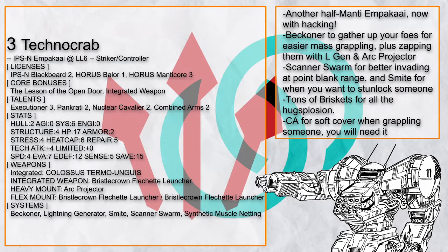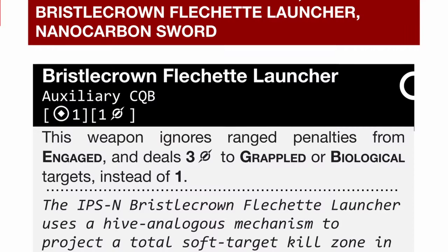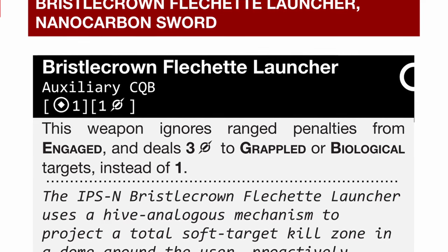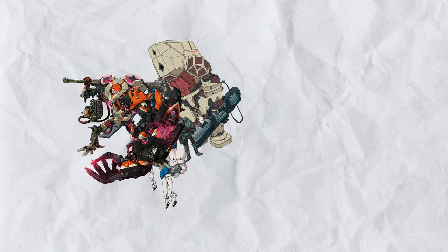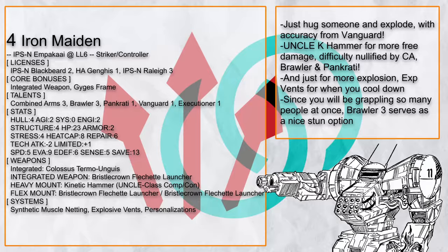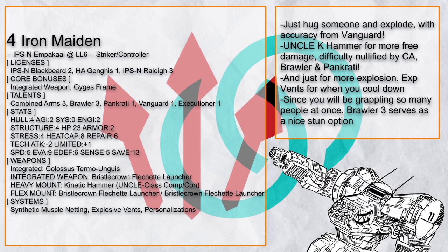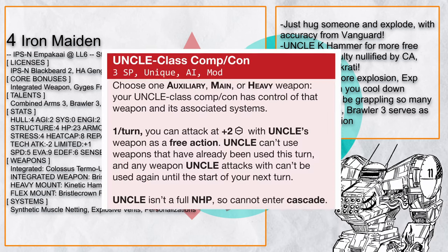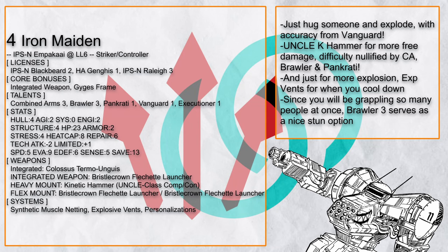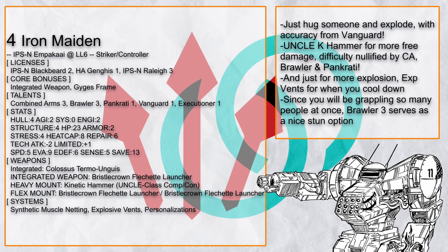You will also notice that this build has a ton of Bristle Crown — which I will just call Brisket from now on. Brisket is a weapon designed to deal with grappled enemies, and even against a single enemy they are quite powerful with 3 damage. Since Ampaka has an easier time grappling multiple enemies at once, you can probably figure out where this is going. Some builds even spam a lot of them, like Iron Maiden here, to make sure their foes are truly exploded. It even comes with the Uncle Kinetic Hammer to swing for more damage for free, with all its difficulty cancelled by accuracies from Combined Arms, Brawler, and Pancrati. Just keep punching and exploding as needed.